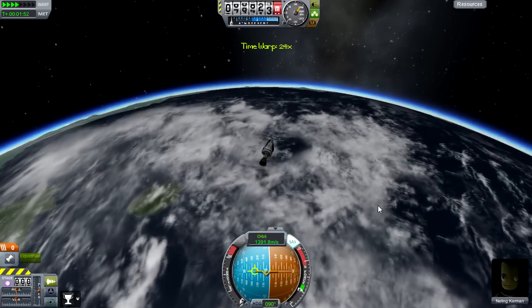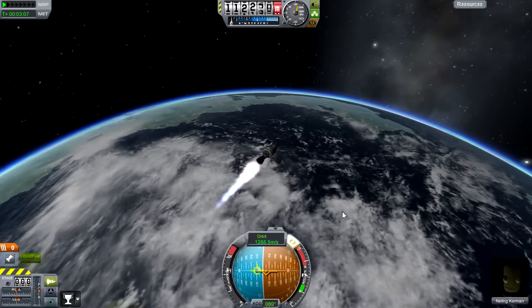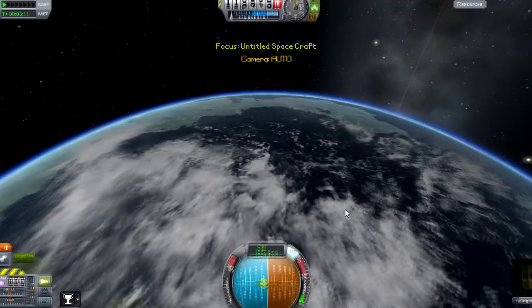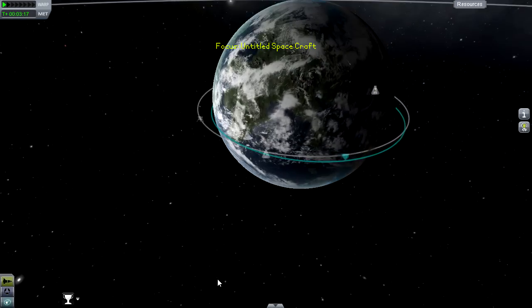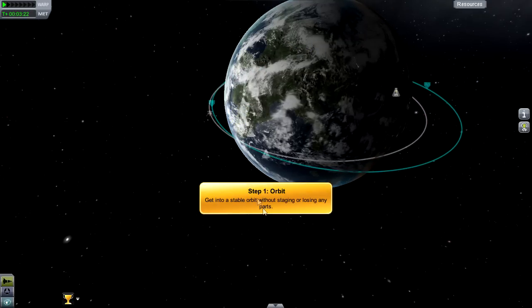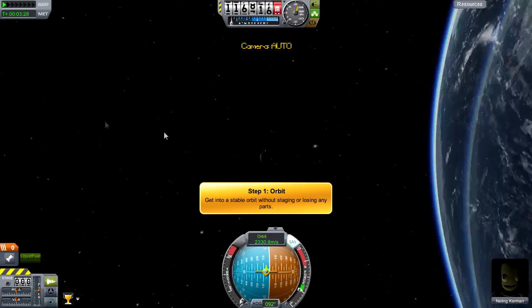For the rest, it obviously doesn't change anything - it's purely just visuals. Let's see if we can circularize this orbit. Shouldn't be all too hard. I'm using infinite fuel, for the people wondering how this is flying. But if we head out here, that's the achievements mod that I covered earlier - don't mind that.